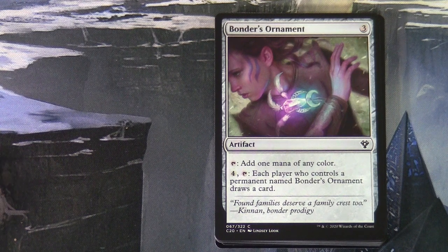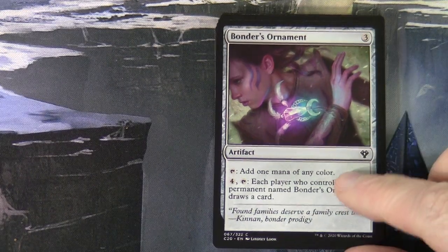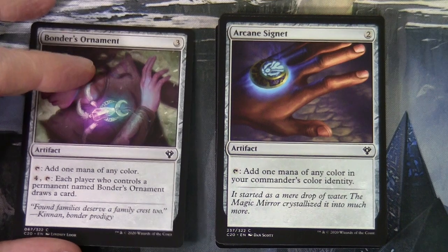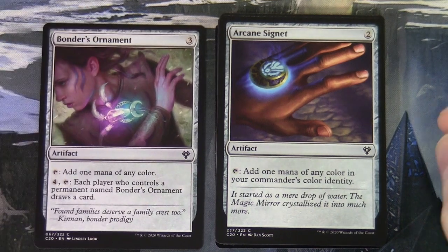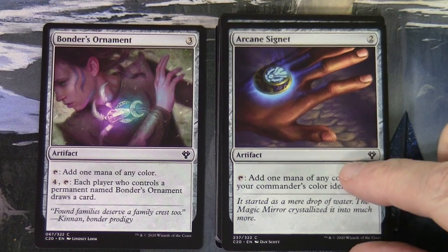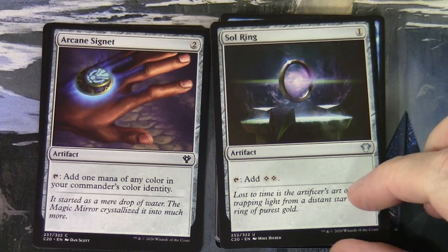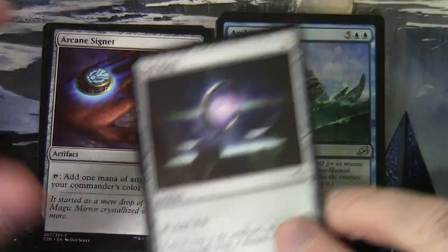Bonder's Ornament is three to cast — tap to add one mana of any colour; for four, each player who controls a permanent named Bonder's Ornament draws a card. Arcane Signet is a reprint in all the decks — two to cast, taps for one mana of any colour in your commander's colour identity. Sol Ring is in all the decks — one to cast, tap to add two colourless.